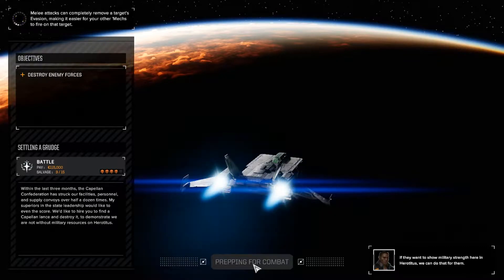In the last three months, the Capellan Confederation has struck our facilities, personnel and supply convoys over half a dozen times. My superiors and the state leadership would like to even the score. We'd like to hire you to find a Capellan lance and destroy it, to demonstrate we're not without military resources on Herotitus. If they want to show military strength here on Herotitus, we can do that for them.